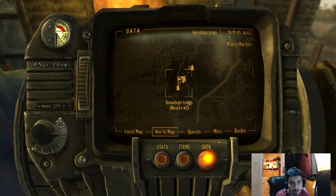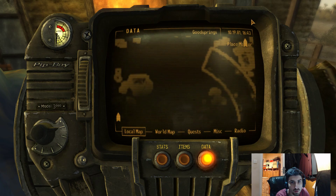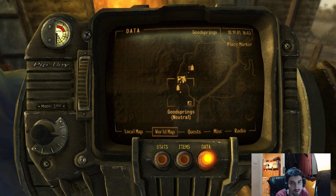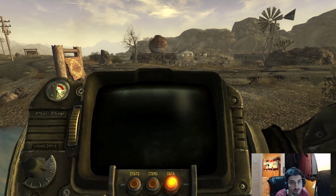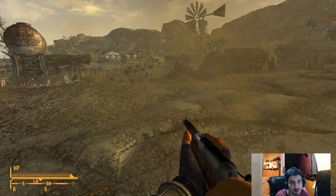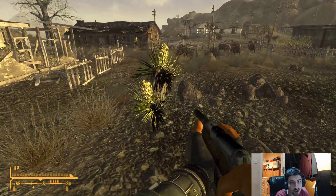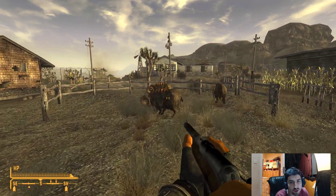Let's check the map again. Local map. Wait, should I not have gone all the way here? I don't know. What's closer then? This one probably. Alright, let's just go south-west. There's more people to talk to. Can I harvest stuff? Nope. I'm guessing these guys won't like it if I shoot down there.